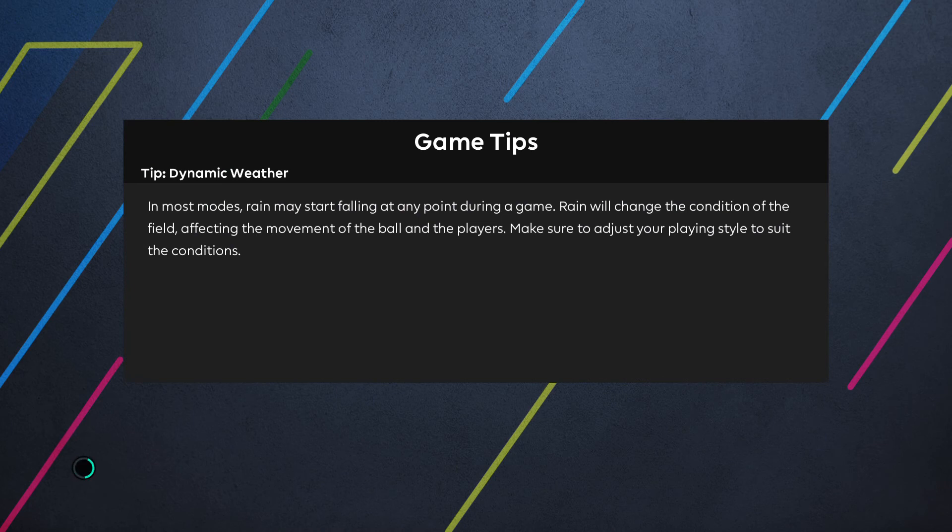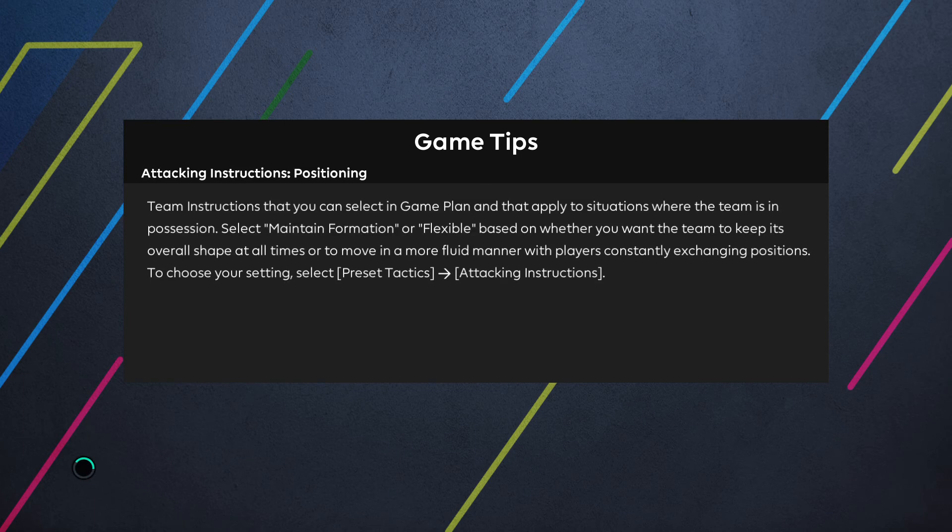At the time of recording it does not say where this fixture is going to be played, but there is one stadium from the Democratic Republic of the Congo that features in the virtual red patch that I use. It is the Stade Municipal de Pointe Noire.